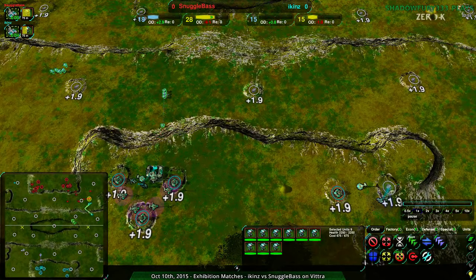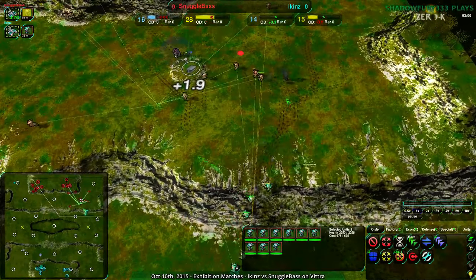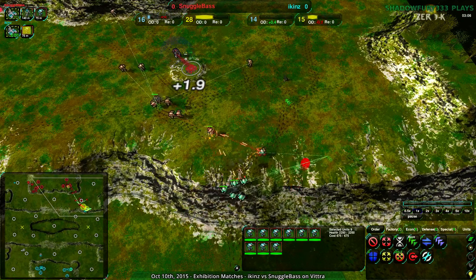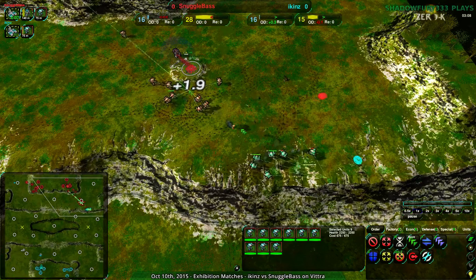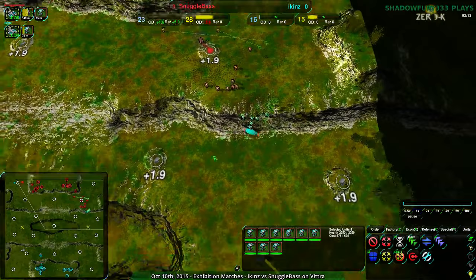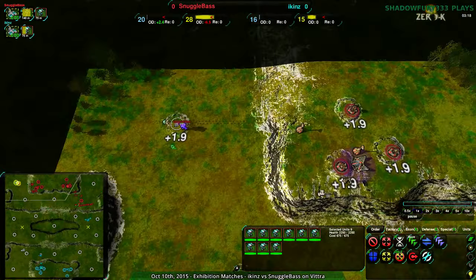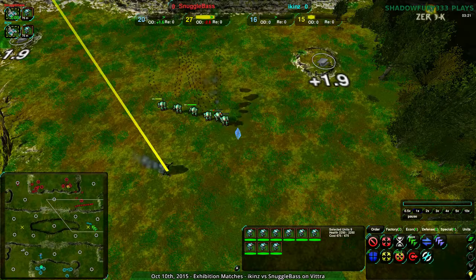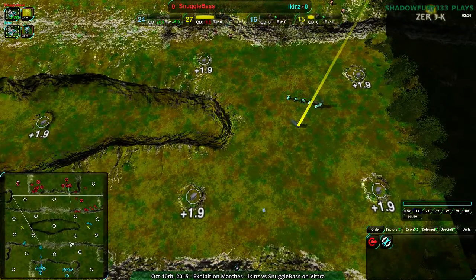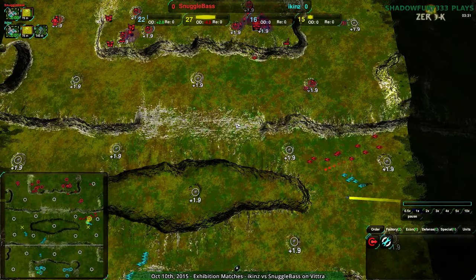Iken's is going heavily militarized — their military is the focus, not their economy — but they're not making the most of it. At this point, Snuggle Base has the economy to outpace Iken's military spending. Iken's could actually do the raiding that Snuggle Base wanted to do — they are looking to go in for a counterattack raid. Snuggle Base not really having much radar coverage, but now they're aware of it in time.